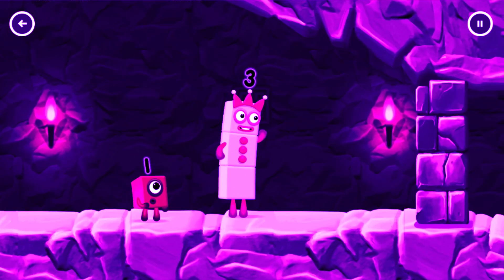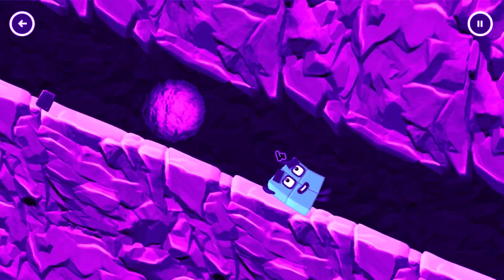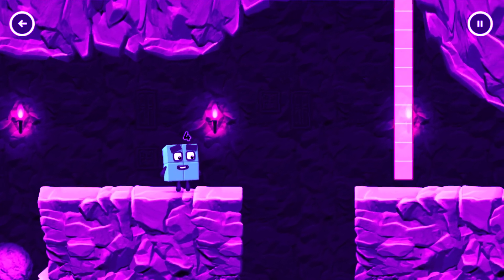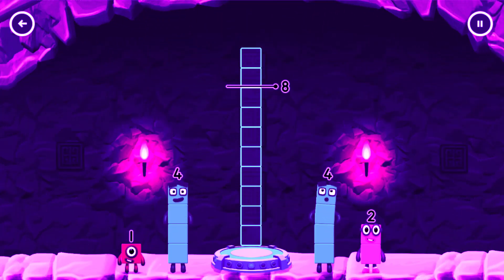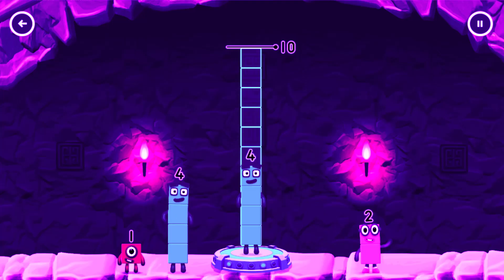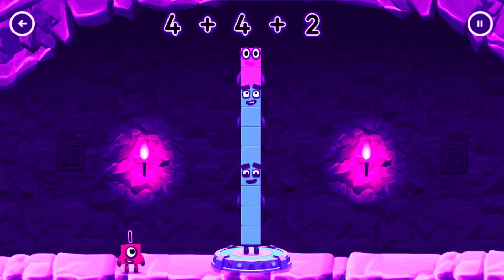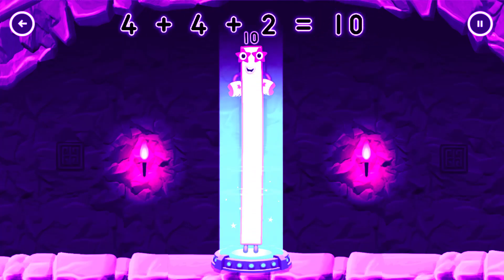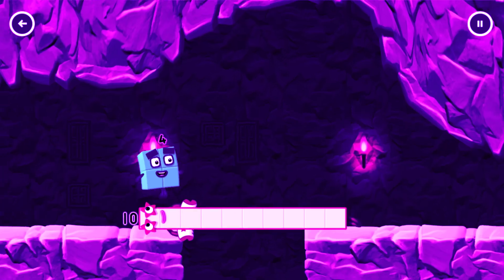I think three might need one's help to get past that wall. Add number blocks to make ten. Four, four, two. You cracked it! Four plus four plus two equals ten.